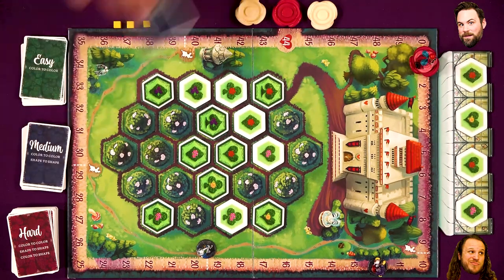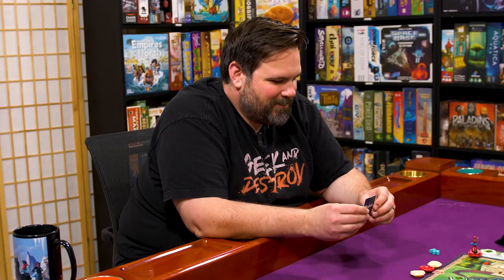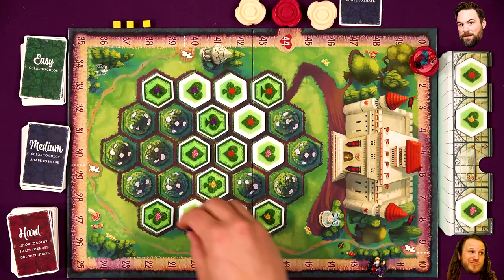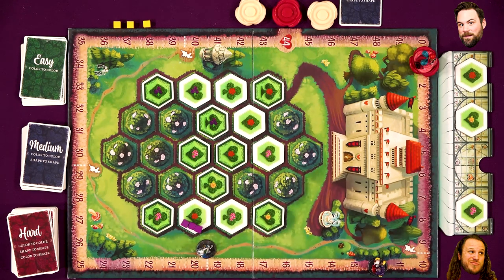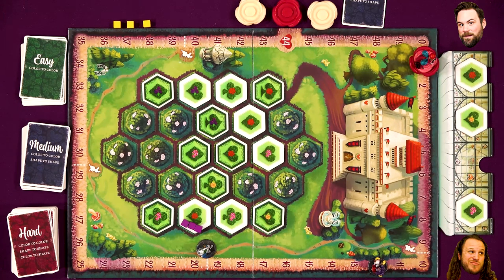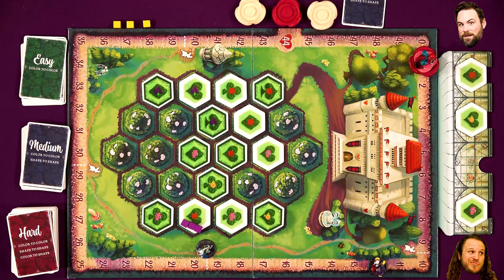I'll go medium — EZs are sort of out now. I'll do this. Three matches for me. That does not make a match for you. So it's shape to shape or color to color — there's not three of the same color around, only two pinks and one yellow. But there are three clubs around the heart, so I'm going to say it's heart to club. Gotta be. Lock it. We're moving two.